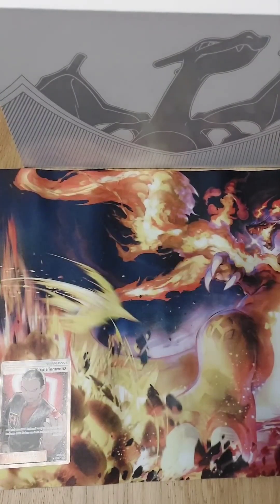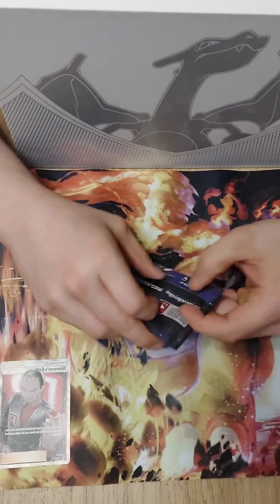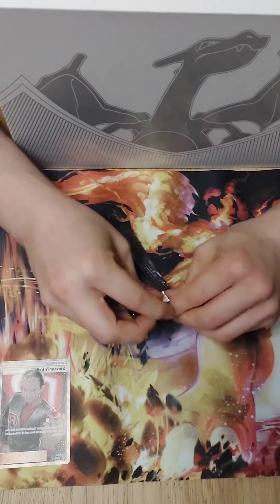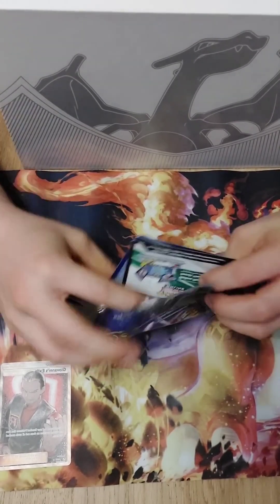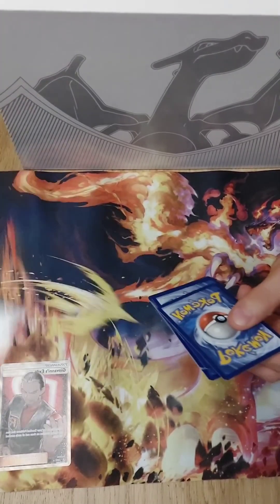So that was the first pull. This is the second Hidden Fates tin's third pack — let's get into it. That's a nice card, I like the artwork. We're going in set blind — we haven't really looked that much at the set.